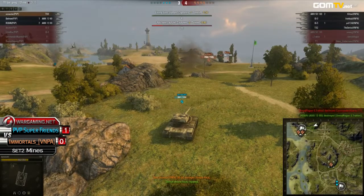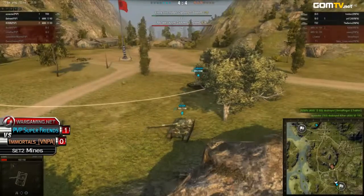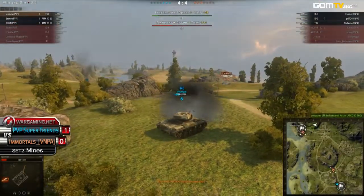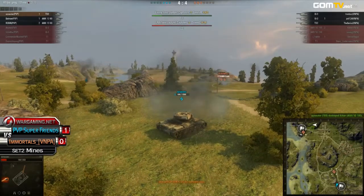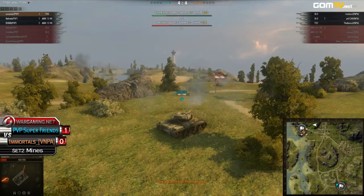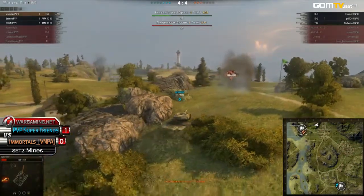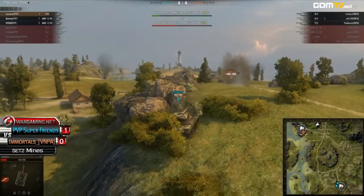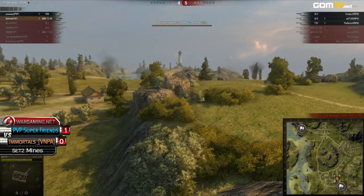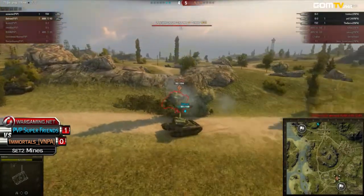It's going to be up to Ice Water to prevent the base capture. He managed to take out Kitan right there. The base capture is progressing on both sides, but the Immortals have a definite advantage. Ice Water is almost down — he'll probably be able to fend off the capture long enough for Batman and Robin to come back, but that's just about it. The Sirius came back to defend — the Immortals are going to take this set, and honestly, it's completely deserved.